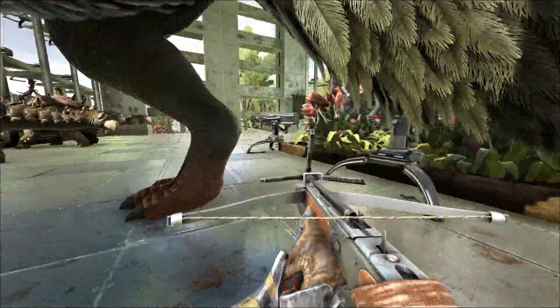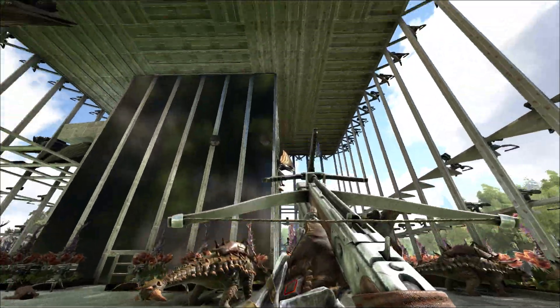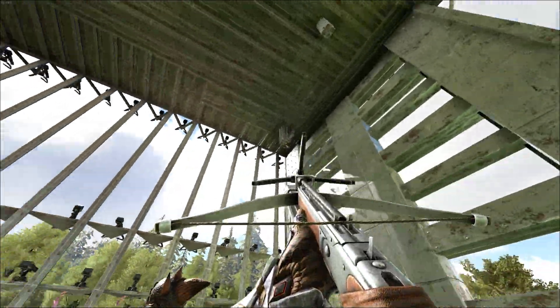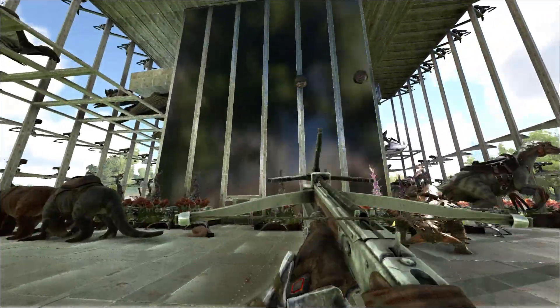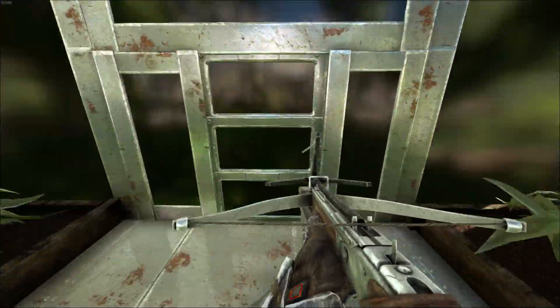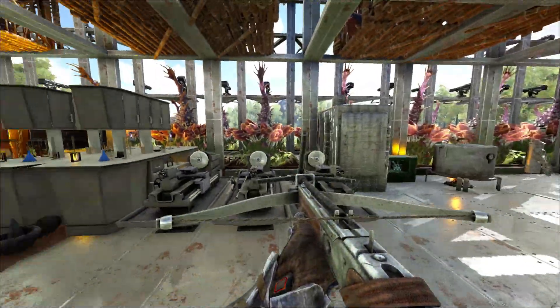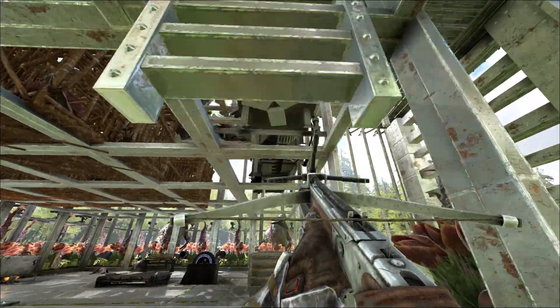They built this area first and then they just kept it. They didn't tear any of the defenses down. So it's a little exterior area with some dino storage birds around the side and around the back. And then here's our crafting area.